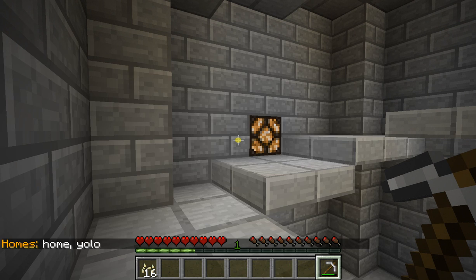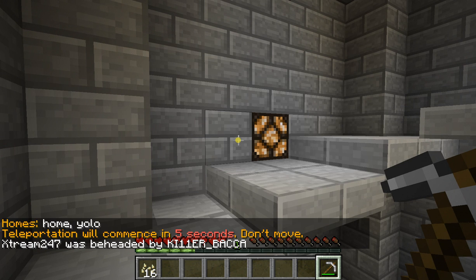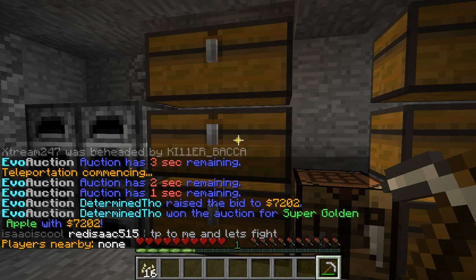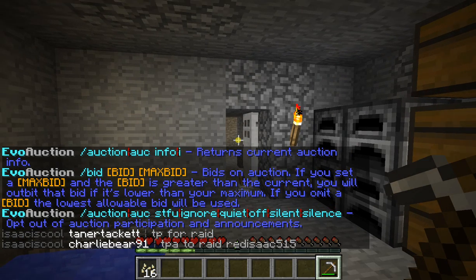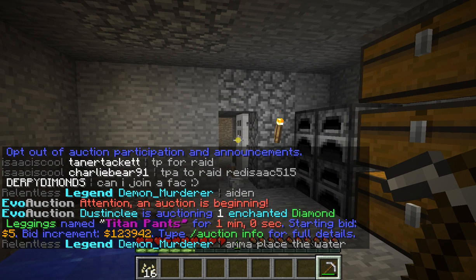Let's just do home. Since I have a rank, I can have more than one home, so I'm going to be making stuff different and everything. Here we are at home. What I can do now is type in the near command. I can also auction. Oh my God. Really?